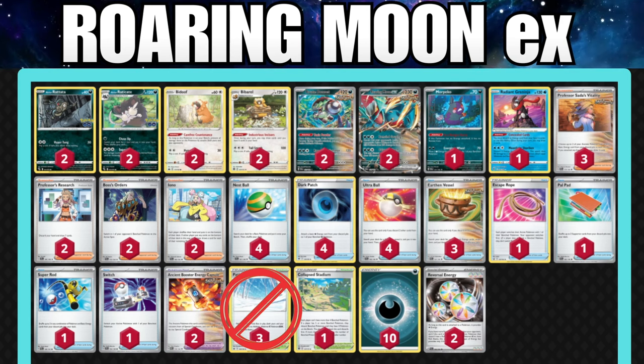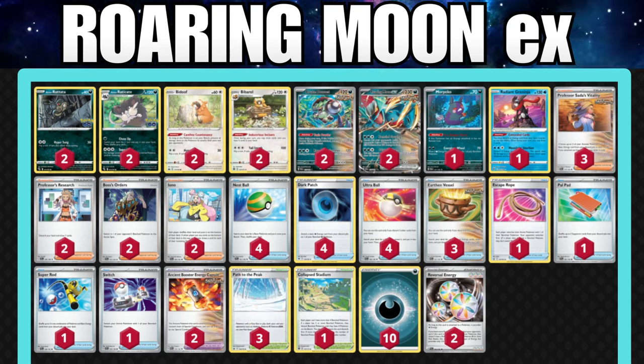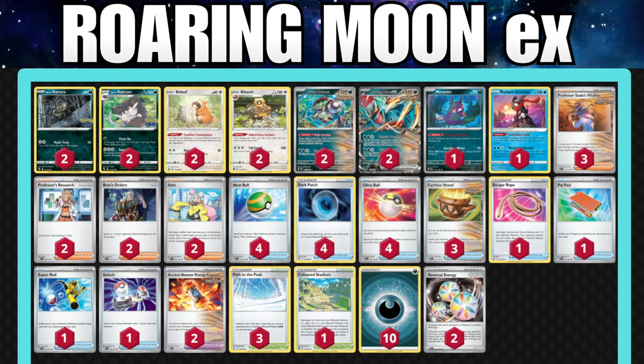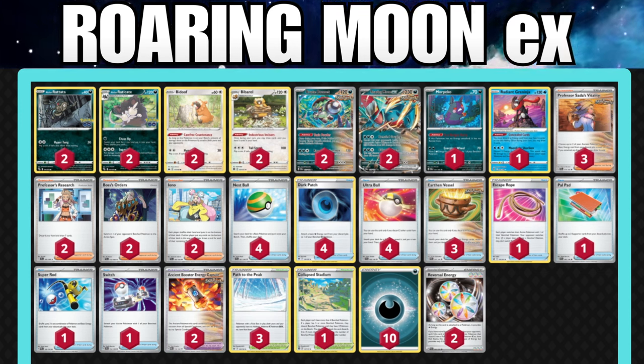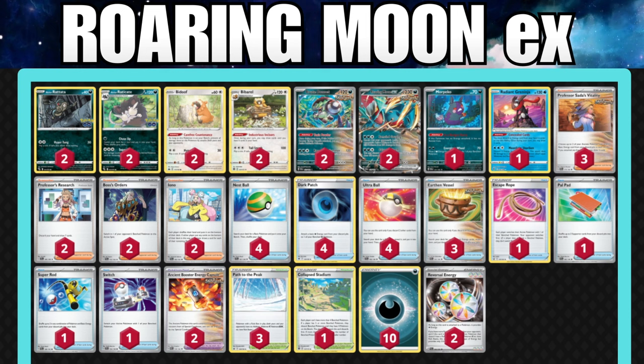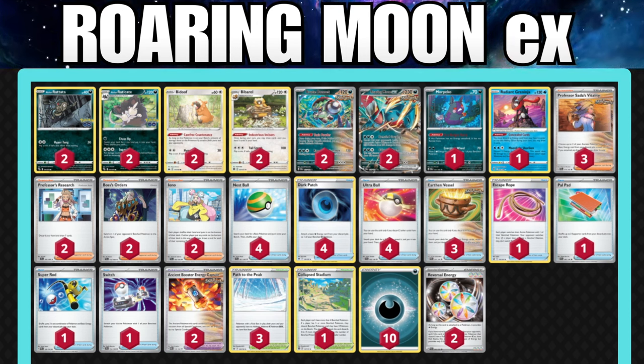The cuttable cards: Path to the Peak can probably go — it helps in a ton of matchups but doesn't seem worth it the way the meta is shaping up right now, though you do get three of them for free. Same thing for Collapse Stadium — still played in the meta but not necessarily needed here. We see 10 Dark Energy, which is a pretty safe bet. And the two Reversal Energies are mainly useful for the Raticate, so we're going to cut those out too.